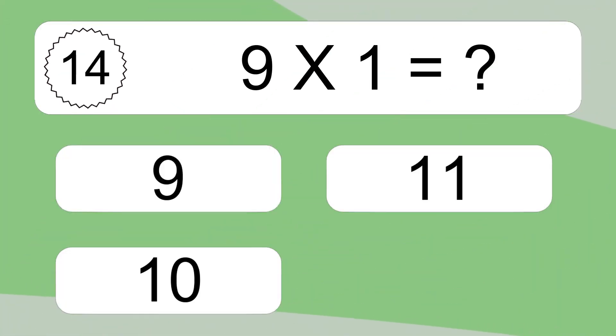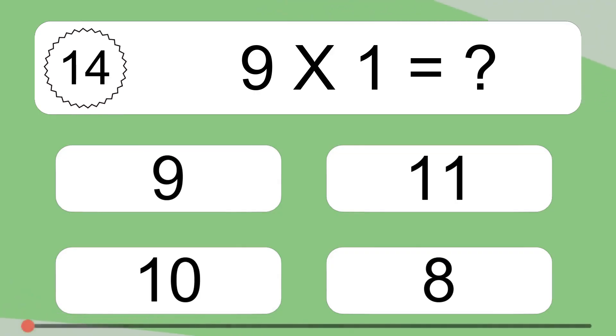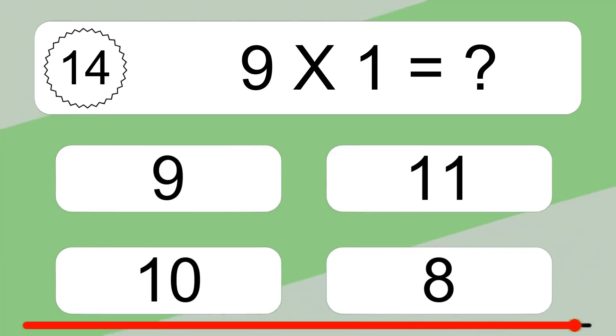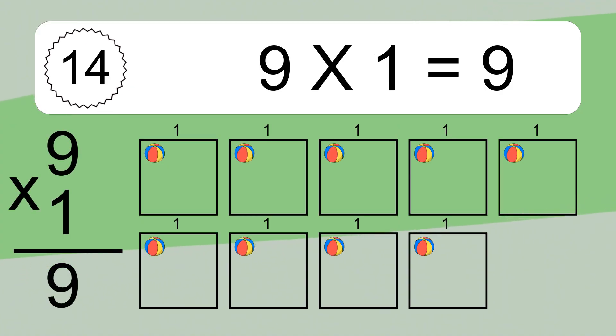9 times 1 equals what? We have 9 boxes and each box has 1 colorful ball. If you count all the balls in all the boxes together, you will have 9 times 1 balls. This equals 9 balls.